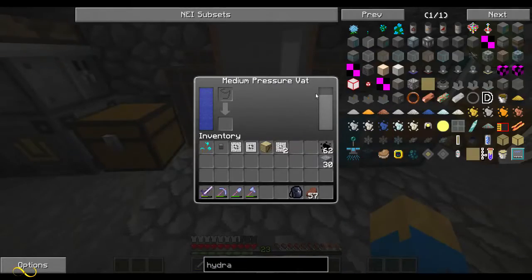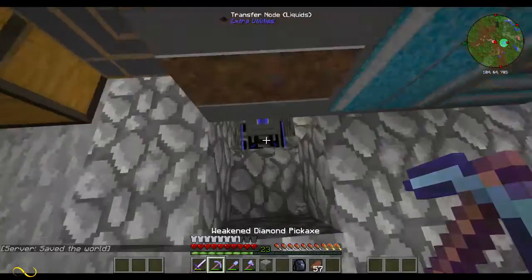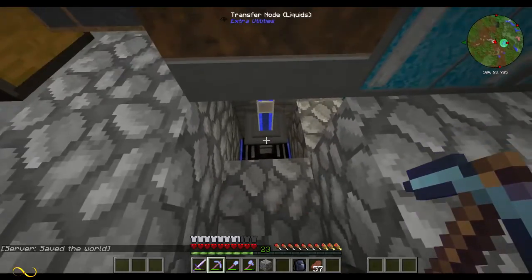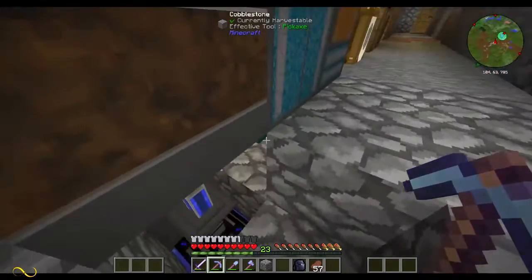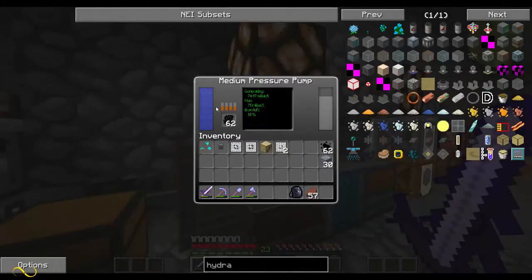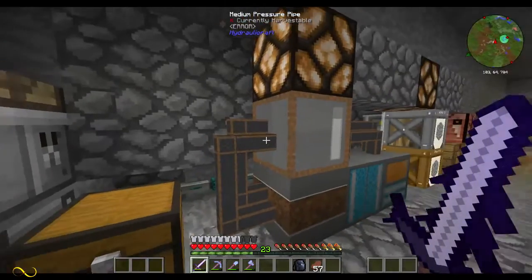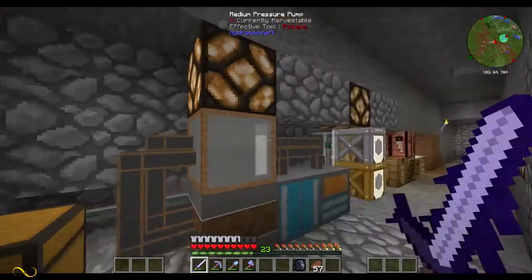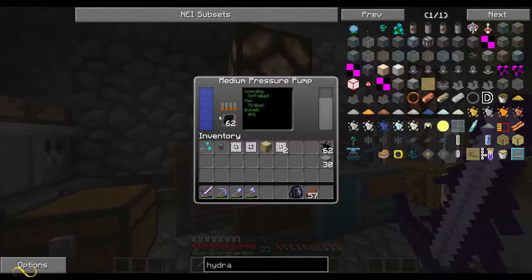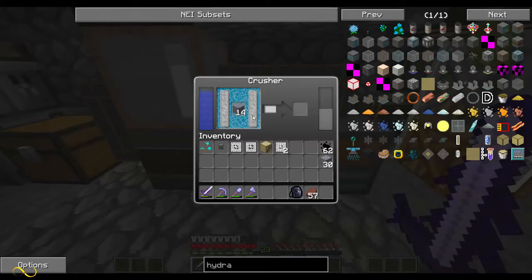So basically what we've got here is a medium pressure vat full of water. The water is being fed from below from an Extra Utilities transfer node. Then I've got this conduit converting the energy - the pipe system just in case I need to run any conduits underneath. I have some medium pressure pipe, a medium pressure pump - you just have to connect these two things, there's no configuring them, they just work the way they're supposed to. One pipe is for power and one pipe is for water pressure.